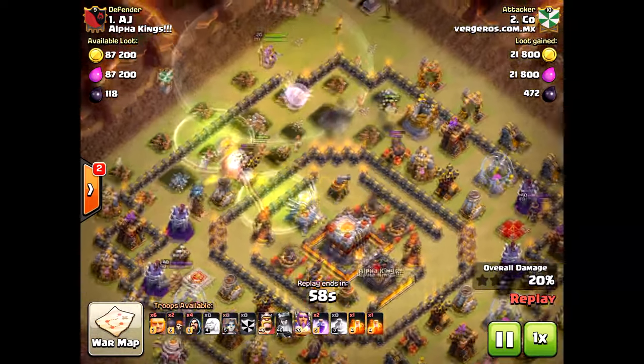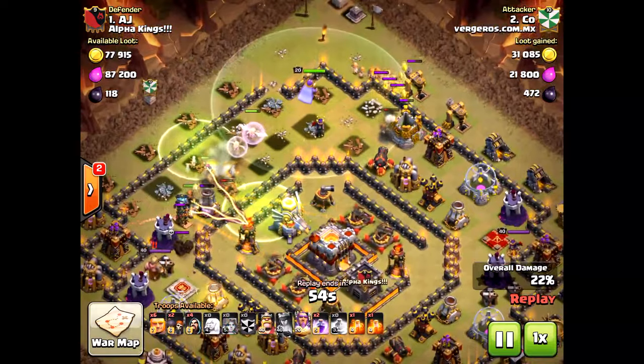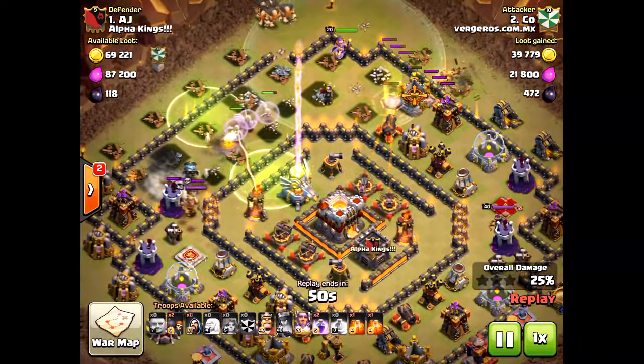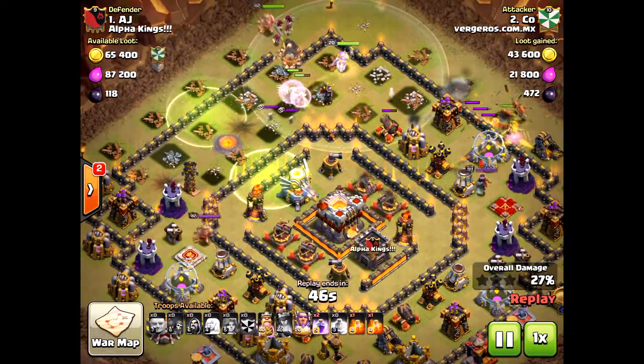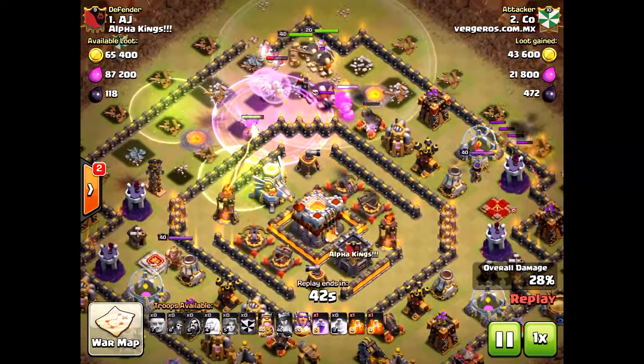He's dropping the valkyries now and they went off to the sides — hardly any of them went into the core of the base. The queen is down, the healers are kind of just wandering around. He drops in some giants as well as the king. Again, this is max on max.